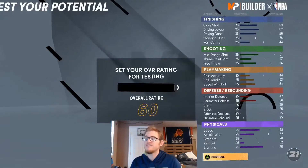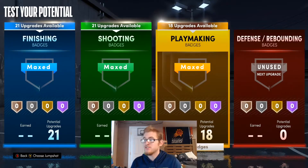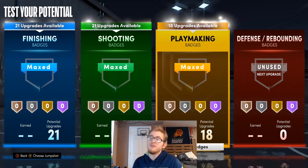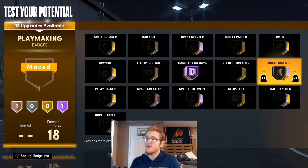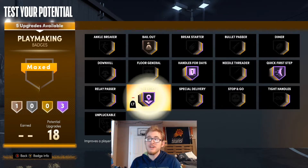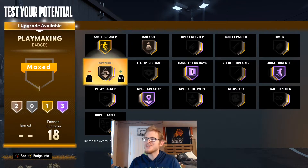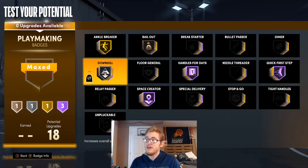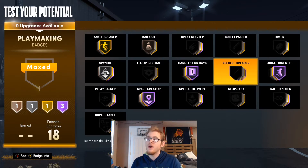Now I'm going to show you guys the badges I would throw on this DeMar DeRozan build. We don't have any defensive badges — if you could, I'd probably use clamps though. For playmaking badges: handles for days up to hall of fame, quick first step at hall of fame, bailout on bronze. You can use space creator — I definitely would use that. Then ankle breaker up to gold, and downhill on silver. I think DeMar DeRozan needs downhill. You could also go with stop and go, tight handles, or unpluckable if you wanted.